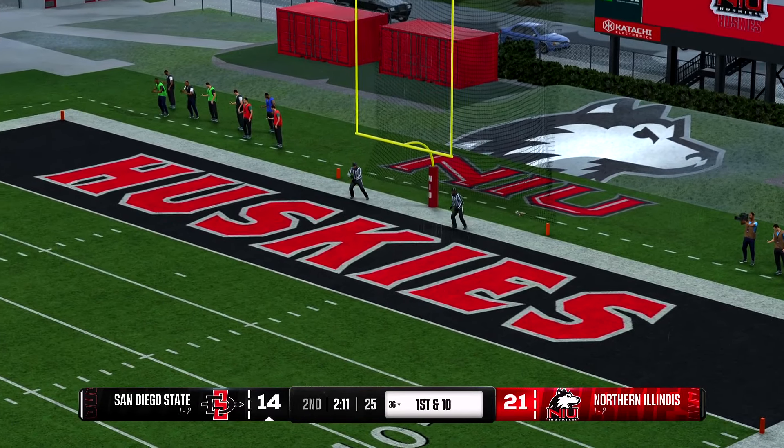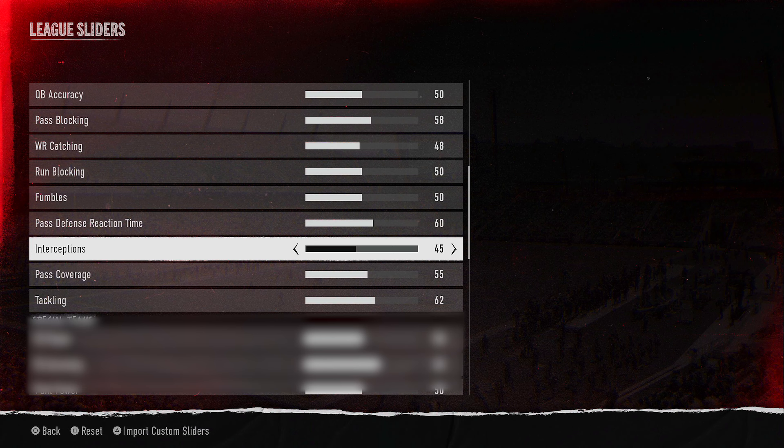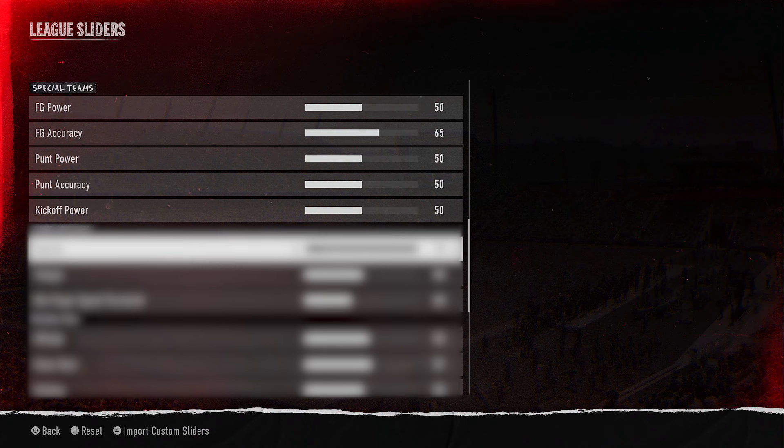Starting off, we have quarterback accuracy at 50, pass blocking at 58, wide receiver catching at 48, run blocking and fumbles at 50, pass defense reaction time at 60, interceptions at 45, pass coverage at 55, and tackling at 62.